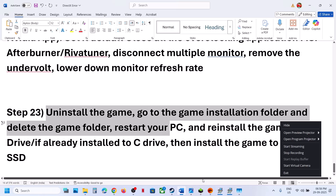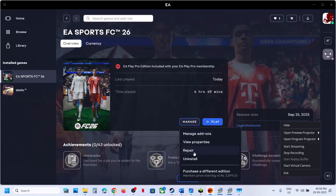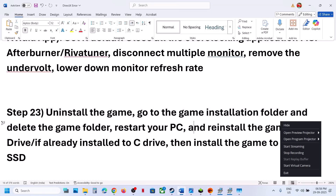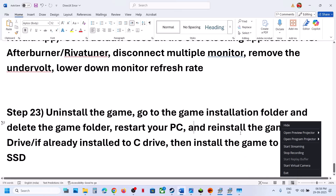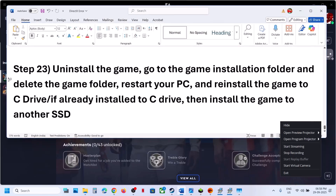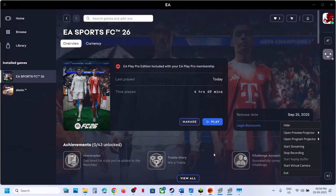The last step is to uninstall and then reinstall the game to the C drive. If the game is installed on D drive or E drive, try installing it to C drive and check. If the game is already installed on C drive, try installing it to another drive and check. One of the steps shown in this video should help you fix the error.